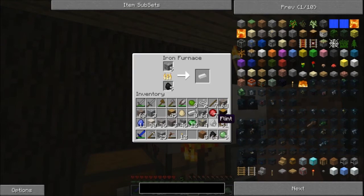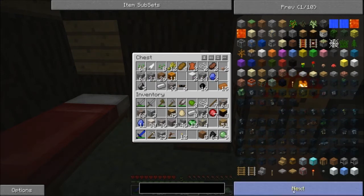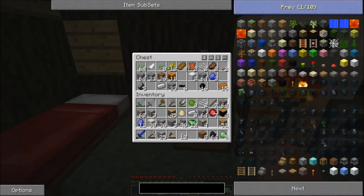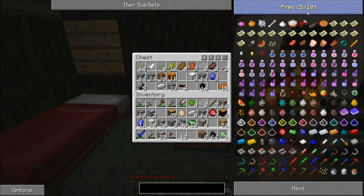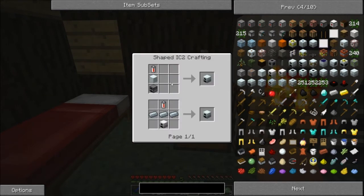I only have one flint — here's the rest of my flint. I have not enough items installed as well, but I can't actually remove any items from the list. So what I'm looking for now is the recipe for the generator. I need a machine block and an RE battery.